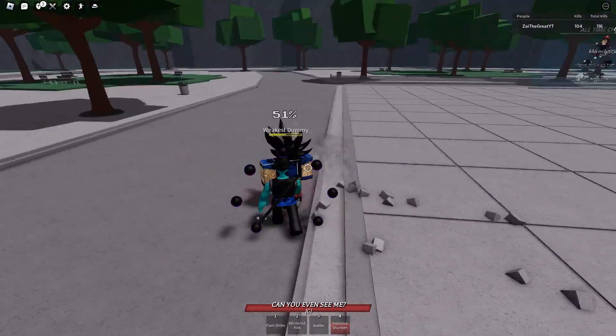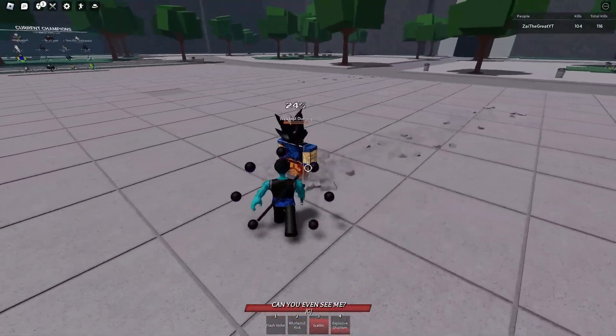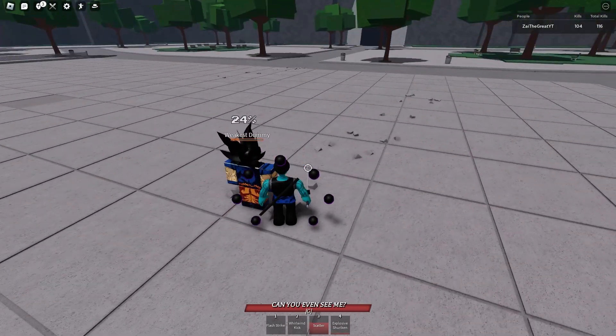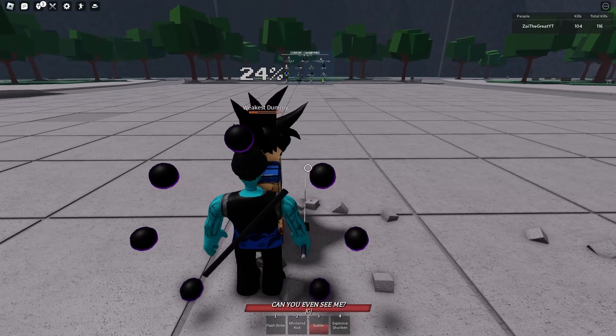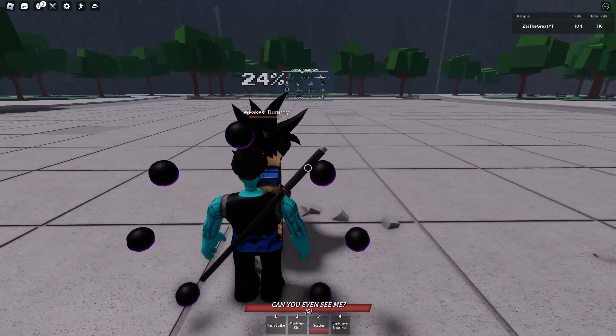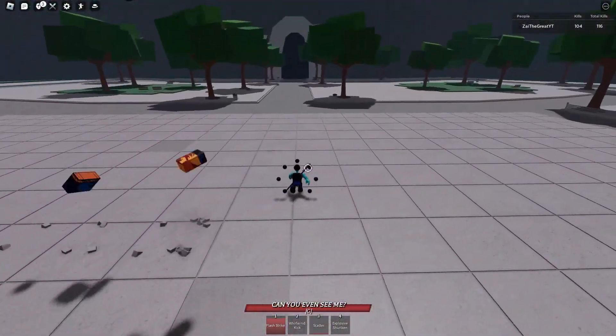Then one, two, three — scatter. He's gonna end up right here. When he ends up there after you scattered, you want to do that forward dash thing after the three M1s. It's gonna look like this — I love this combo. When he gets right there, after the one, two, three, do the dash and then use your first move.